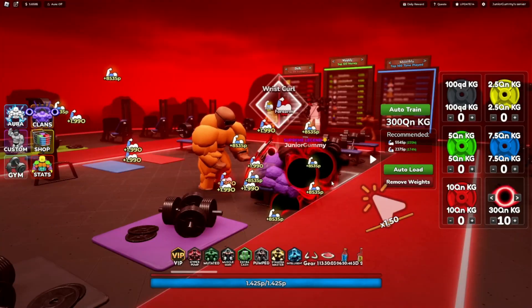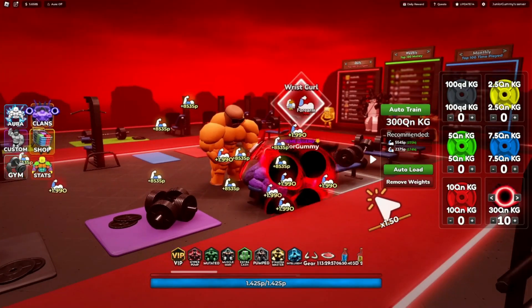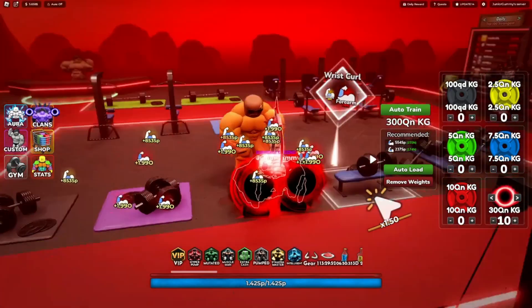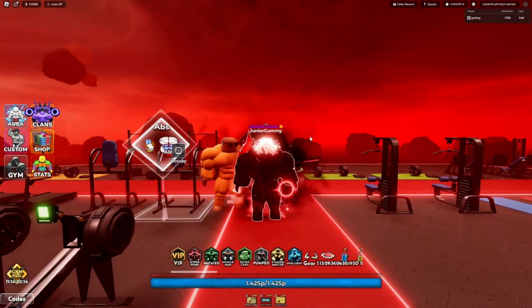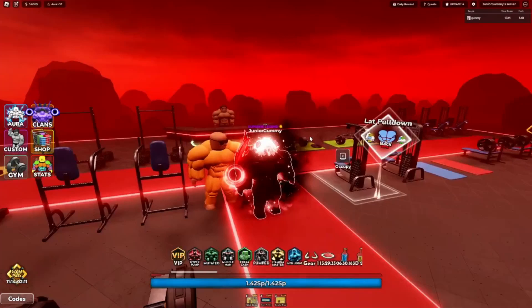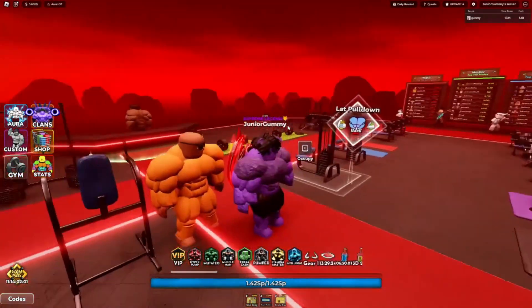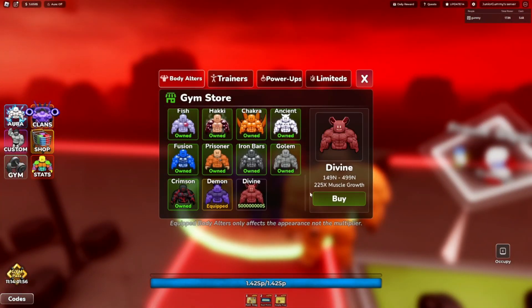After grinding for about 12 hours, I got it earlier than I expected — I'm finally able to get the Divine Altar, the best current altar. This is how the Demon Altar looks, the second-best. It looks pretty cool, but now we're going to buy the next one, which costs 500 million cash, with a 225 times muscle growth multiplier.